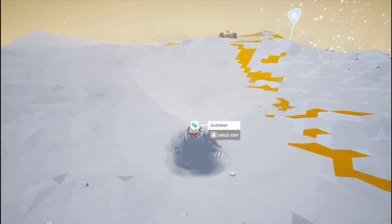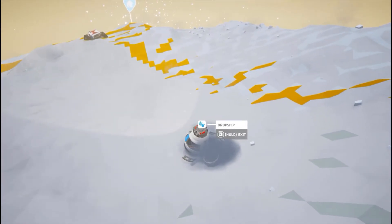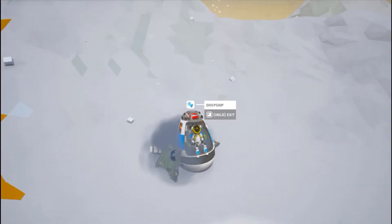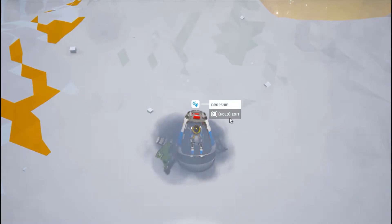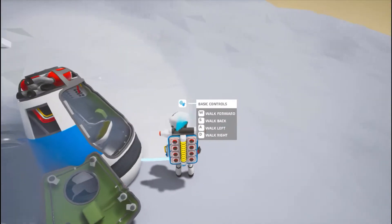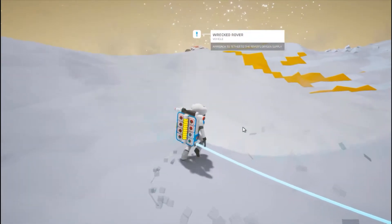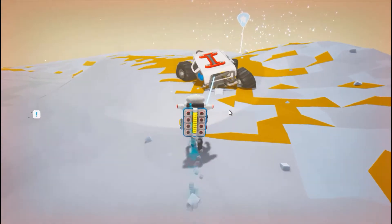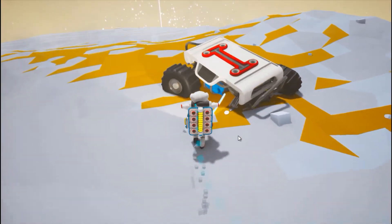Okay, so it looks like we're on sort of a barren planet. Simple, nothing too crazy. I like the new UI. Hold E to exit. We're going to walk around. Rovers still make oxygen — good. This rover's definitely seen better days.